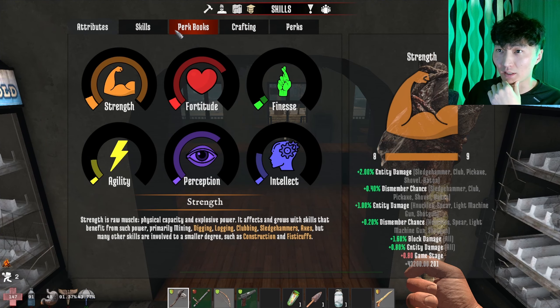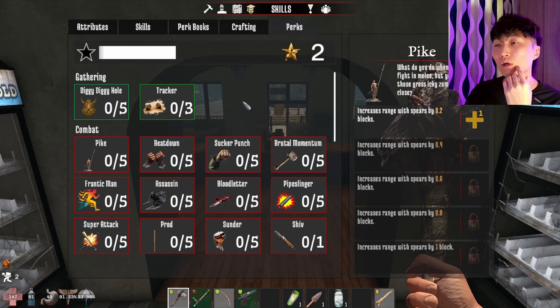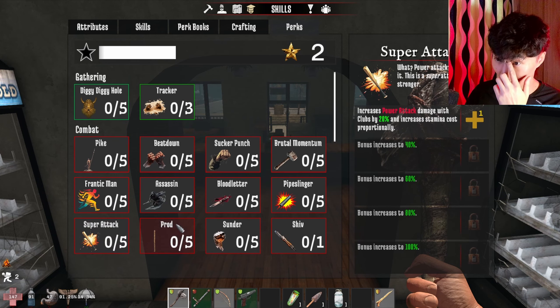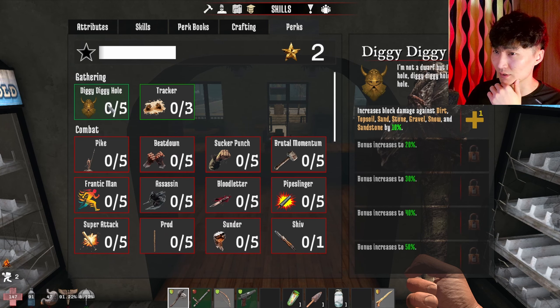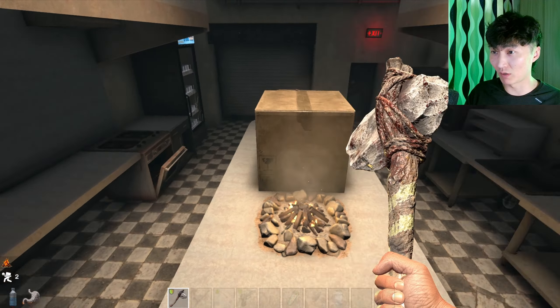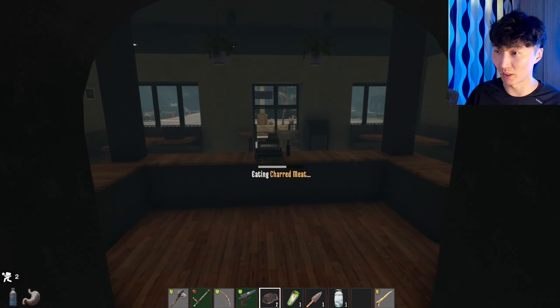It did say that I have two perk points. I can put points here to increase the damage of power attacks by 20 percent and increase stamina cost proportionately — I don't want to take that. Block damage, action skill, crafting, vitality... I should probably not spend my points now and spend them during the night when we have nothing better to do.